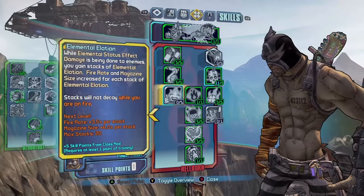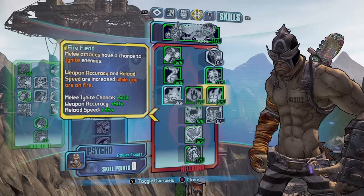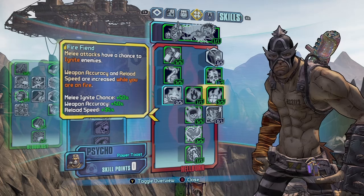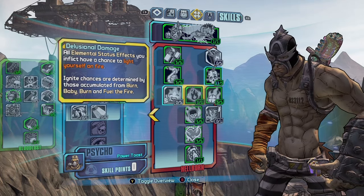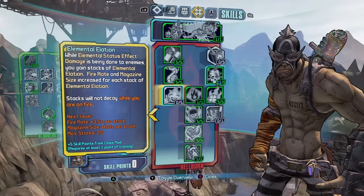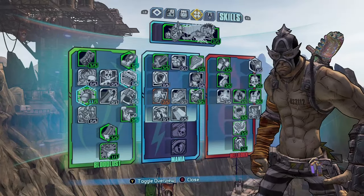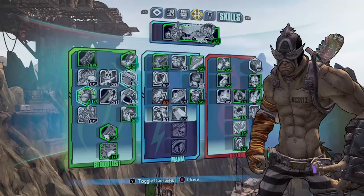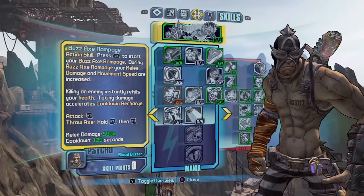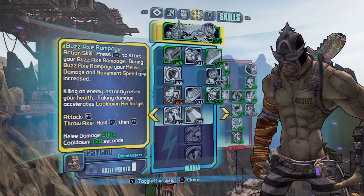Elemental Elation is a really good skill although I didn't spec into it — I put those points into the melee skill because I like to melee enemies sometimes, and it helps with igniting enemies and gives some bonus reload speed. But if you want even more fire rate and mag size, you can spec those into Elemental Elation and get those extra points. Looking at the skill tree, I think it's pretty obvious why I picked what I did — there are a lot of skills you just flat out don't need, but if you have any questions feel free to ask.